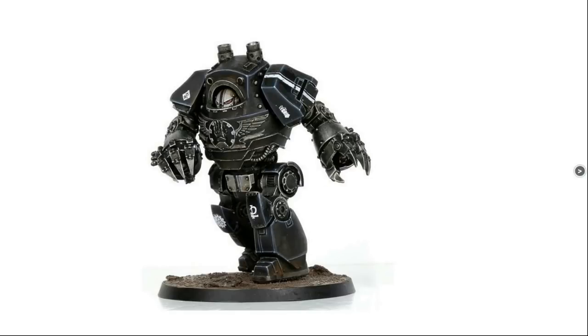Here's a funny one. Every list I do I say take a Contemptor Dreadnought, but going on the Forge World website I can't find it — I'm assuming the Iron Hands Contemptor is just no longer in production. This is the original Iron Hands Contemptor Dreadnought kit. If you do take one, I'd suggest going with Twin Kheres pattern assault cannons so you can take out aircraft. You don't really need the AP2 combat-mincing power of this guy in this army because you have so much other good stuff — he is entirely there for anti-aircraft duties.